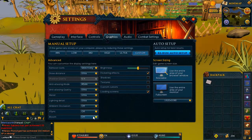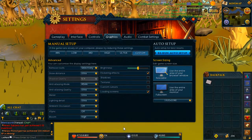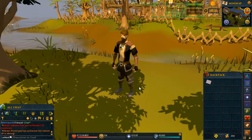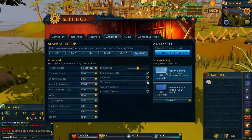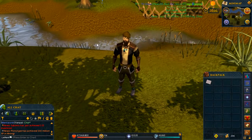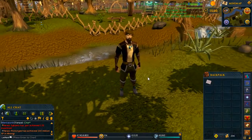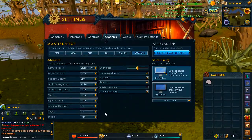Moving on to bloom — I use high just because it makes flickering objects and torches a little bit brighter. Now add the shadows and there you go — nice beautiful shadows. Add the textures and now you have those nice crisp ground textures as well as the tree textures, the fence textures, pretty much everything in the game looking nice.